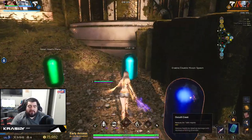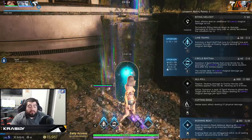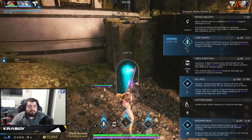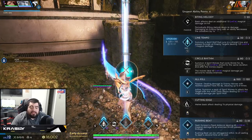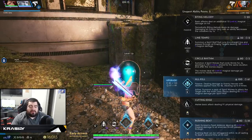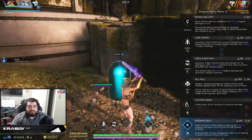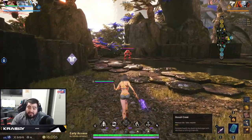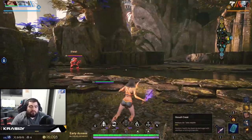In jungle I recommend maxing your E. In lane there's a case for maxing your Q. Max the right-click dash last and obviously take the ultimate whenever you can.